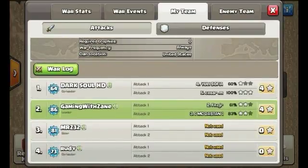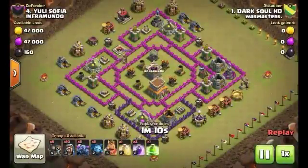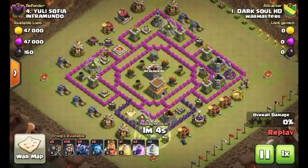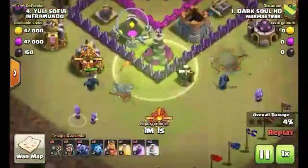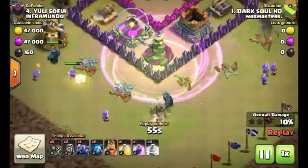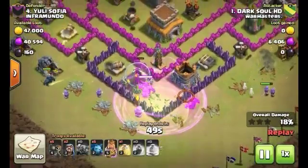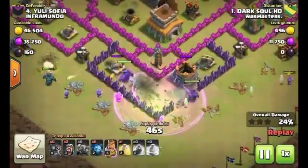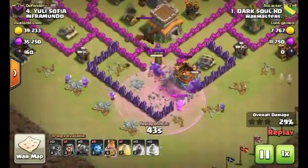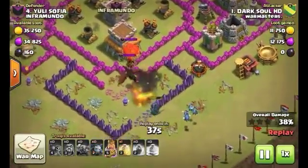So Darko HD - I'm going to show his number 4, and that was his 16-1 star that he did. I don't want to show all the good in these replays. I want to show some bad. He has a jump spell and he's coming in with peckers, and I don't think they're going to get in there. But he has a rage, and it seems they're all going to be going around and not going inside.